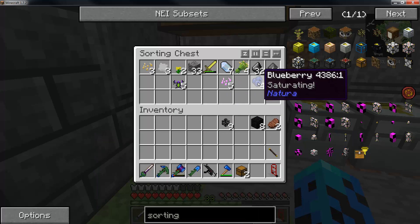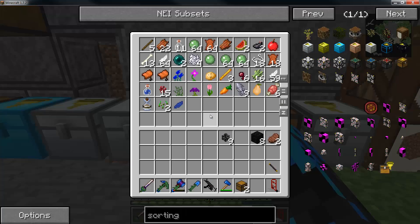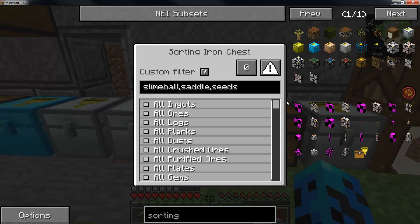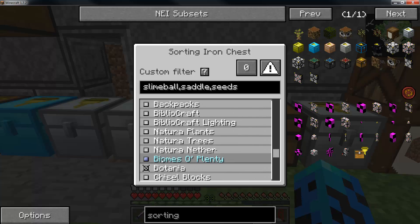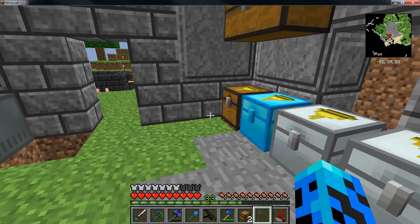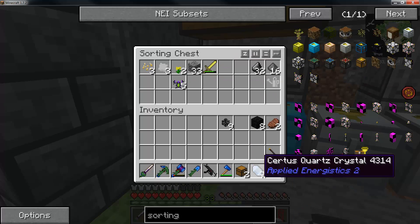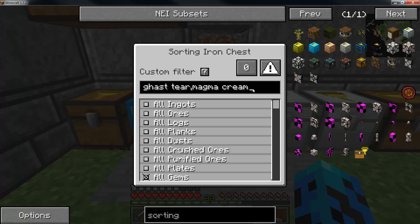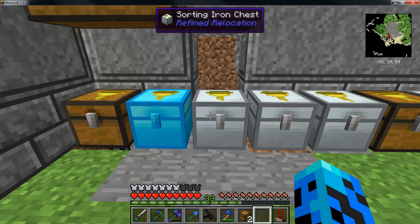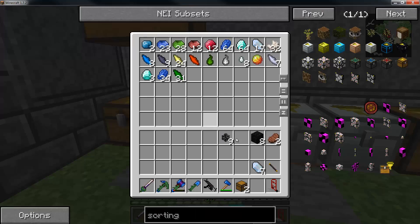Basically anything left over in this chest doesn't have an active filter, so it goes to the junk chest. If you scroll down, you can actually filter it by mod as well. I'll just click on all three — reset it. And this one I was putting in the gem chest, so I'll just type in 'certus' — certus quartz crystal. You get the point.